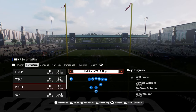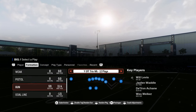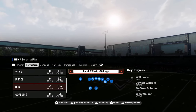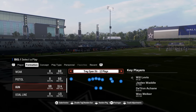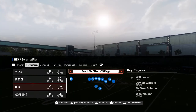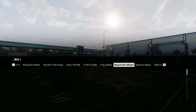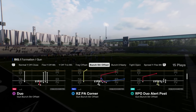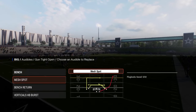The main formations we're going over today are the Bunch Strong Offset, the Bunch X Nasty — which is the main formation — and then Tight Open. They have some other stuff around these, but in general it's mainly Bunch Strong and Bunch X Nasty. Those are the two really good formations in this playbook.